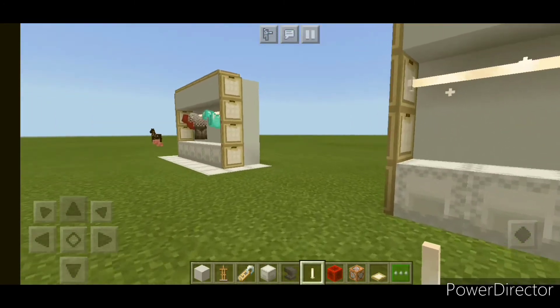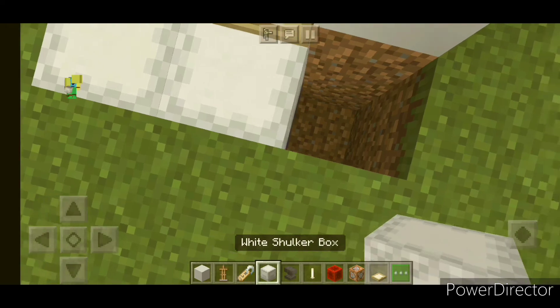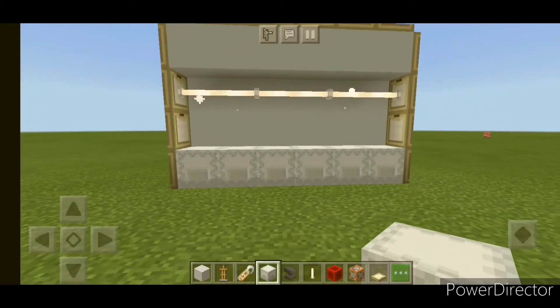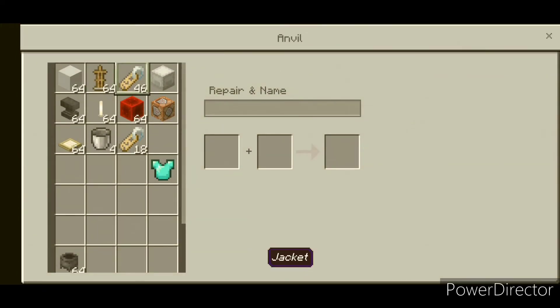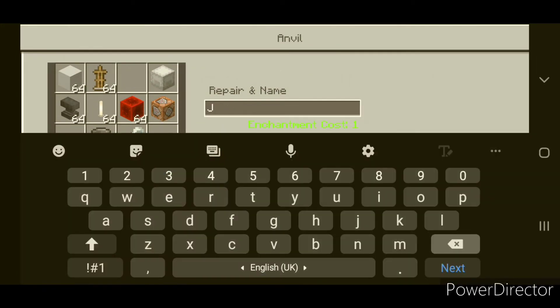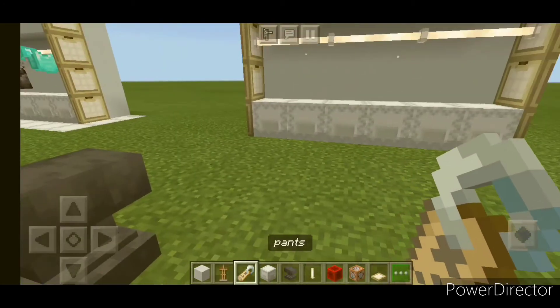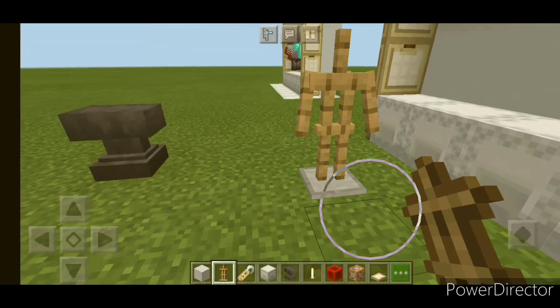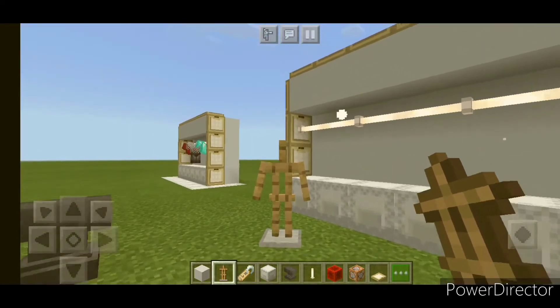Okay guys, here we have our closet. I have to destroy this block so that I can place my armor stand. Now take an anvil, place the nametag in and name it whatever you want — let's say 'pants'. Then take the armor stand and place it right here. It must be at this angle so that it looks nicer.